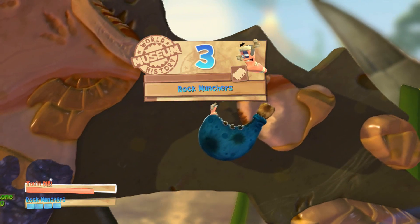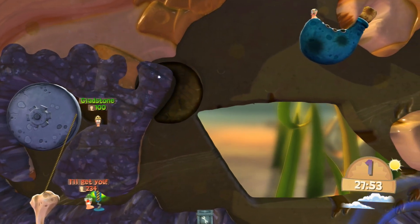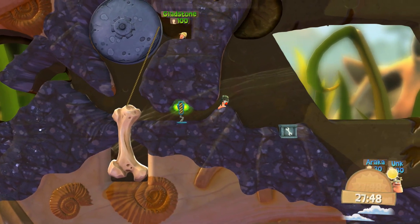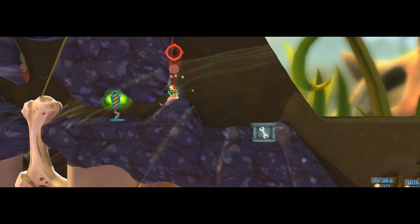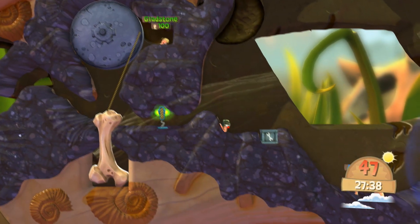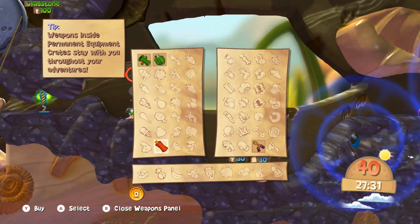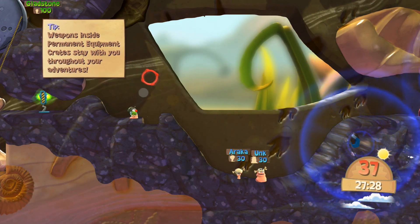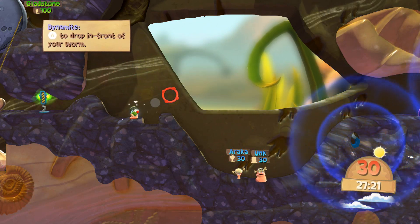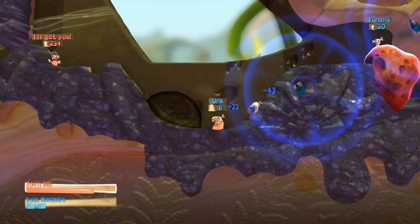Right, there we go guys — next checkpoint. So what does this crate actually do? We got unlimited dynamite, nice. So we're going to try and grenade these two. I don't know if that magnet repels or attracts. Right, so it repels the grenades. That should still kill them both though.